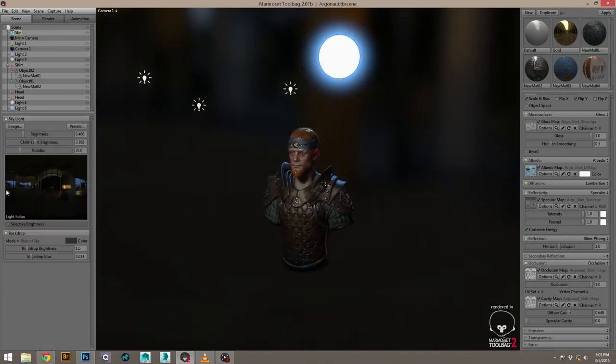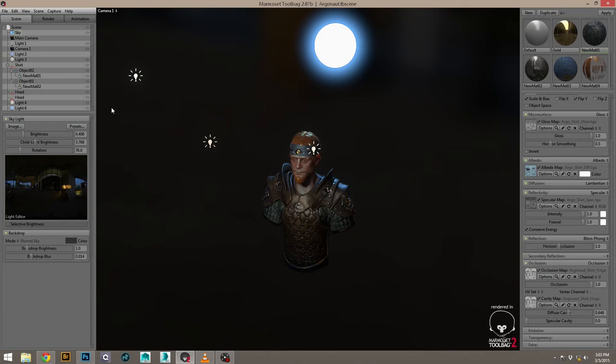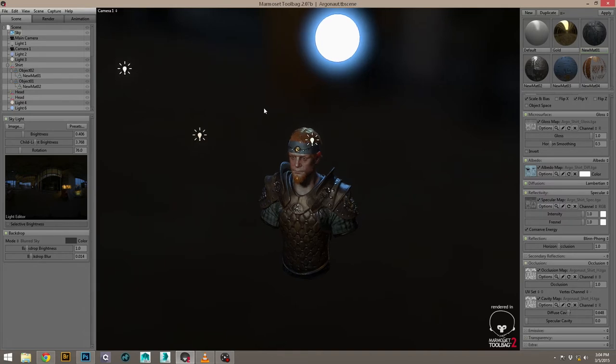I'm using one of the default environments within Toolbag, but I usually turn it down quite a bit and treat it like an ambient light, then go with a three-point rig for my lights. It's more of a cinematic thing — not really real-time necessarily, more like what you do for in-game cinematics where you can have controlled lighting. It's kind of cheating in some ways, but I find it gets pretty good results.